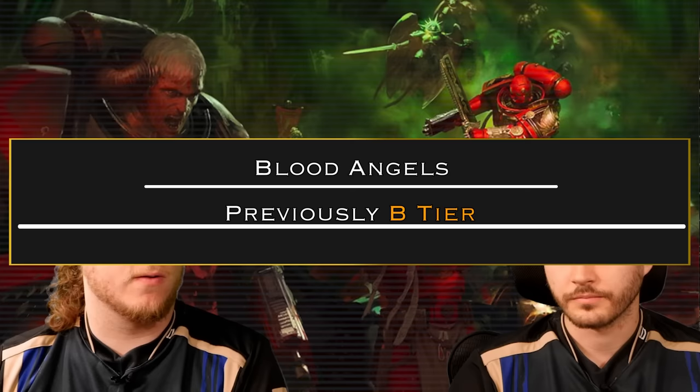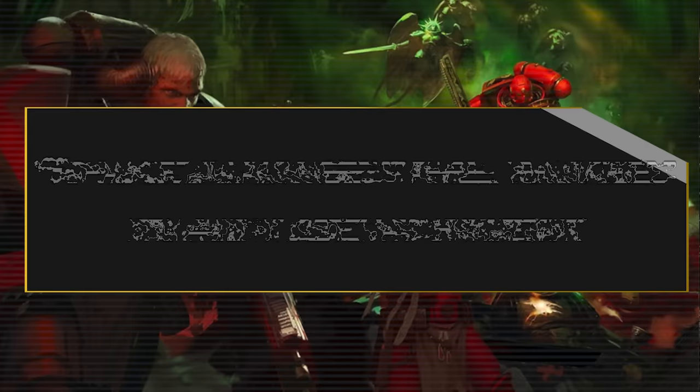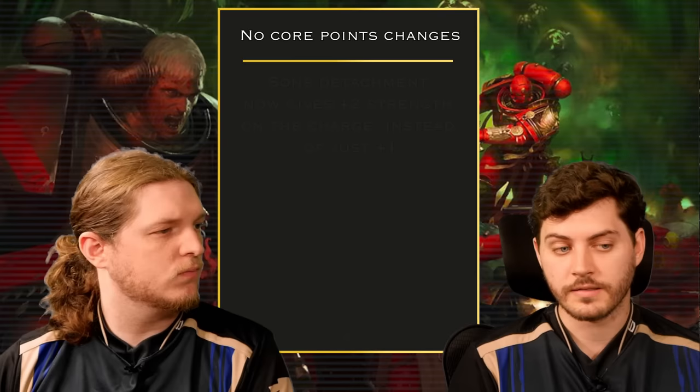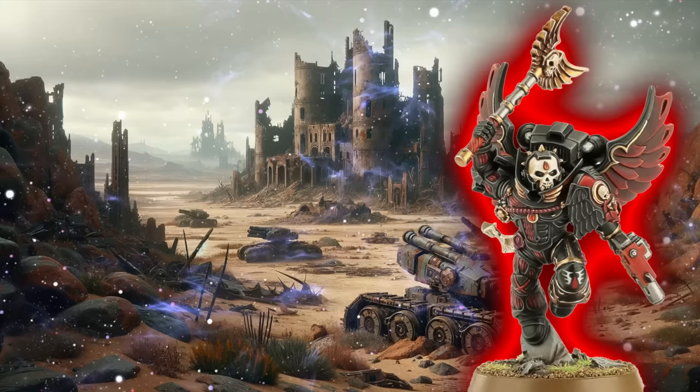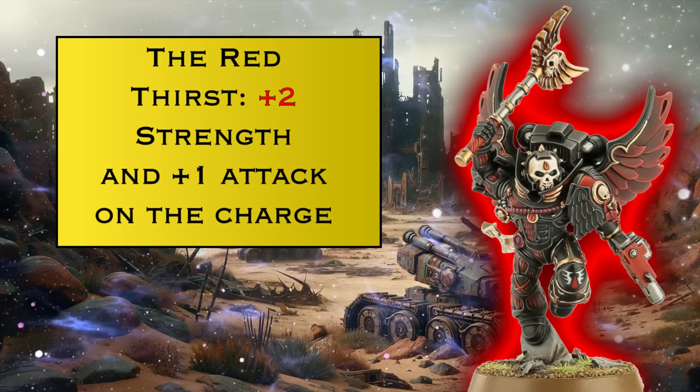Moving on to Blood Angels. Now is a good time to clarify — when we have chapters that are a supplement to Space Marines, we're ranking them on the potential of that chapter in any form, meaning Space Marines only taking Blood Angel datasheets. They got a nice update to the Red Thirst rule: on the charge, plus-2 strength and plus-1 attack. That's the point where you can turn pretty much any combat unit into a blender.